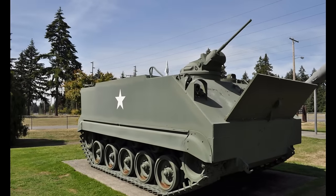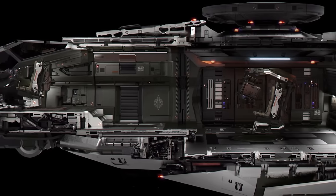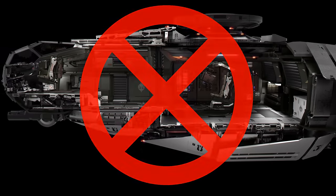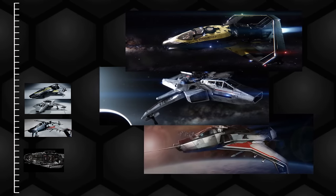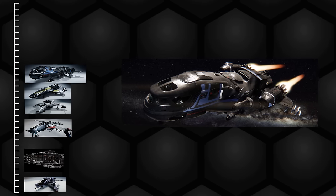Let's start with my own personal misconceptions. Thanks largely to one picture, I was under the impression that the Terrapin would be a fairly large ship, at least the size of a Cutlass. It's not — I was just being dumb. It's actually shorter than the 315P, Super Hornet, and Gladiator. In fact, it's closer in length to a Mustang Alpha than any of those, yet it weighs more than a Freelancer, which is nearly twice as long.